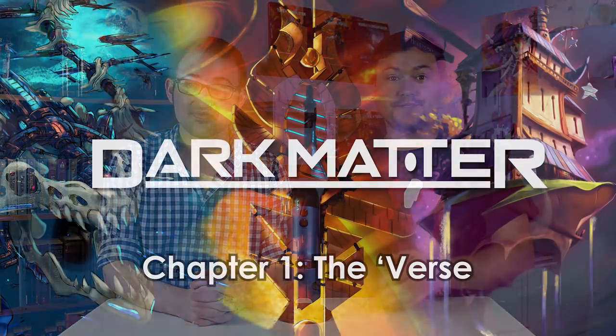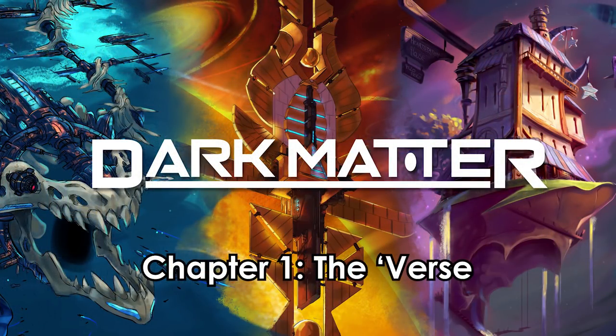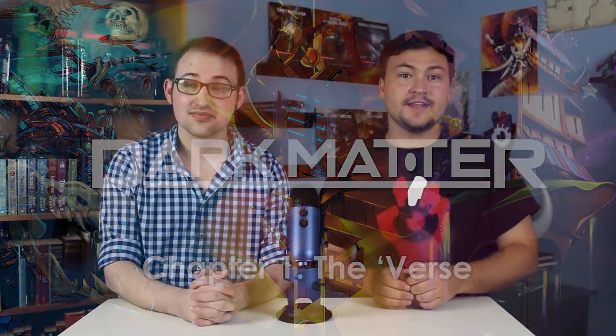The first chapter introduces the universe of Dark Matter, lays out the factions, and gives you a lay of the land. This is where you get most of the world building. You learn the history of all the main races, how technology works in the verse, and a little bit about what it's like to live there.